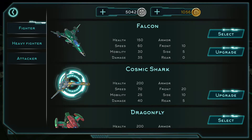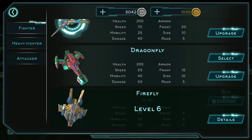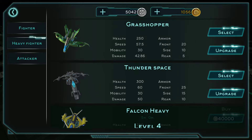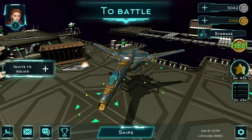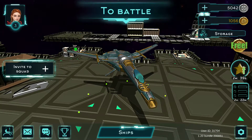Let me show you some of the ships here. You've got the Falcon, the Cosmic Shark, and the Dragonfly, which are ones I have already unlocked. You have heavy fighters like Thunder, Space, and Grasshopper. And then you have attackers like Phoenix, which I have — I just don't really use. My current ship of choice is the Cosmic Shark, which is right here. Let me show you how this thing works.